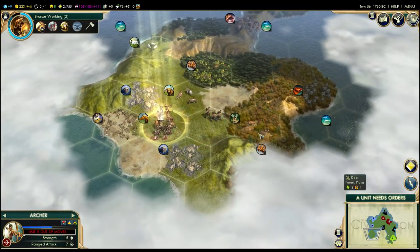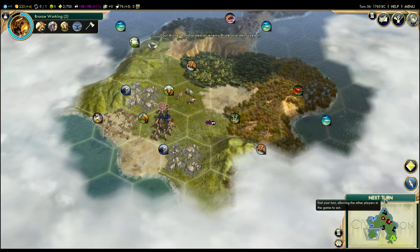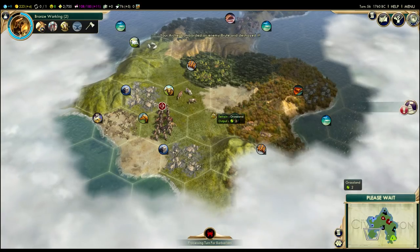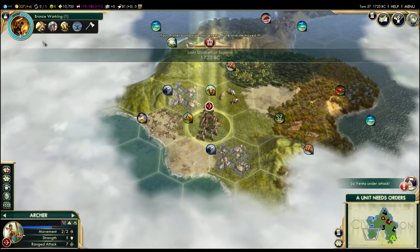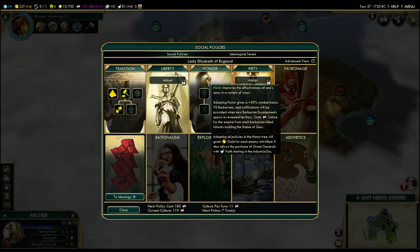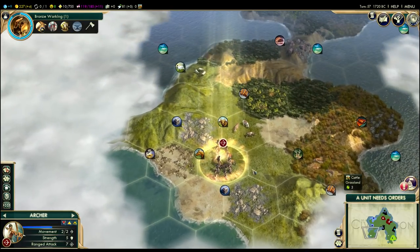Go ahead and shoot that barbarian — probably kill it. A little bit more culture — such a nice little thing to get. You really do need to kill a lot of barbarians to make it worthwhile because while the early policies are really inexpensive, the costs do go up a lot. So by picking this Honor opener, it can really delay a lot of the other policies. But so far, so good.